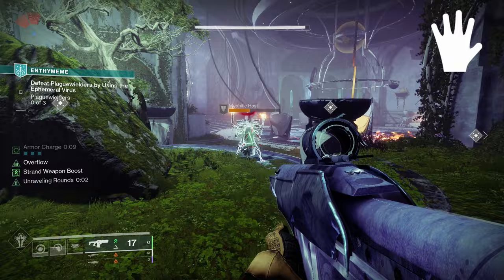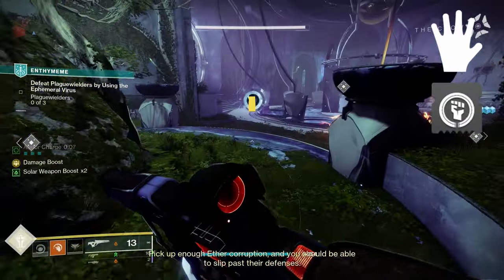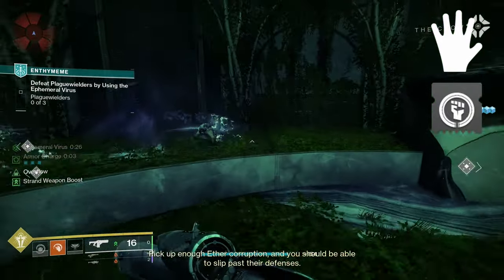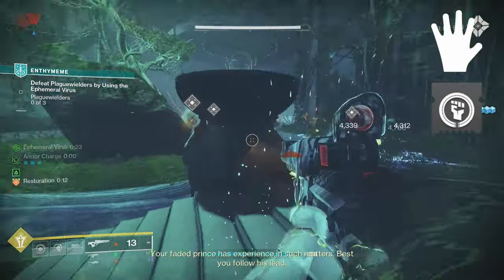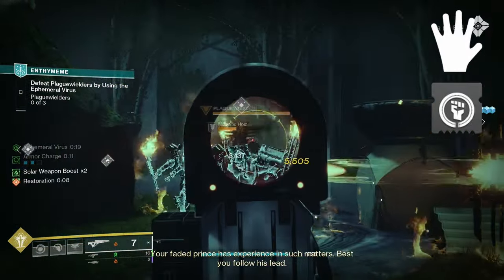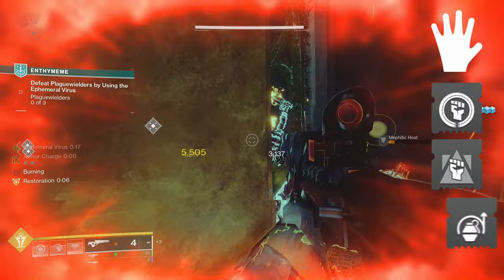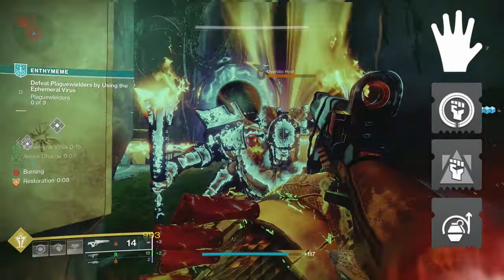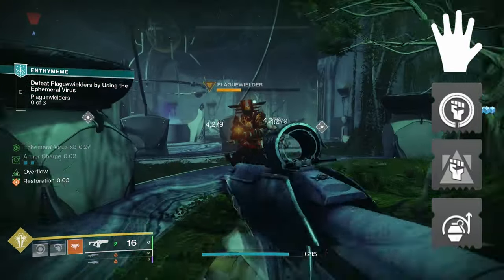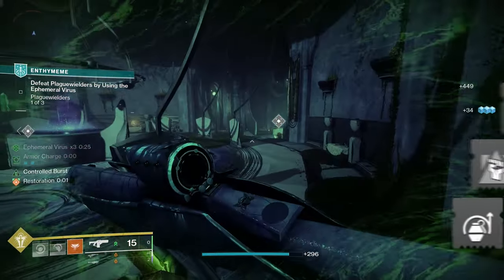Moving on to the arms. First up, I'm taking Heavy Handed — powered melee final blows will create orbs, and since we can get our powered melee back so quickly, this gives us another way to get back super energy, but more importantly ability energy for our other abilities from the leg mods. Pair this with Focusing Strike and Impact Induction so that powered melees now grant class ability energy and grenade ability energy. Since we get our powered melee back so easily, I like to use it to fuel our other abilities.